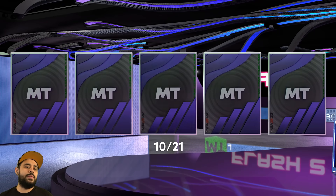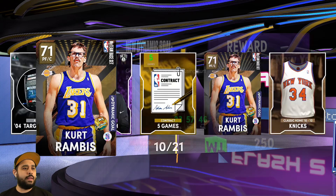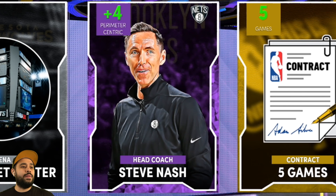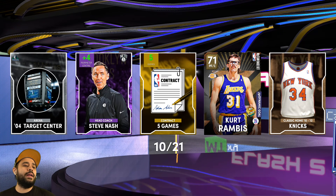Pack ten, halfway through this box. We get Steve Nash - who also was a Laker, but we don't talk about those days. That's like 40,000 MT for a coach - that's so far our best pull. Let's keep it going, pack eleven Anthony Davis, come on, enough messing around.